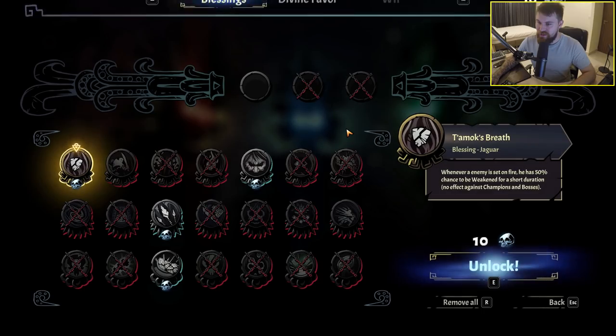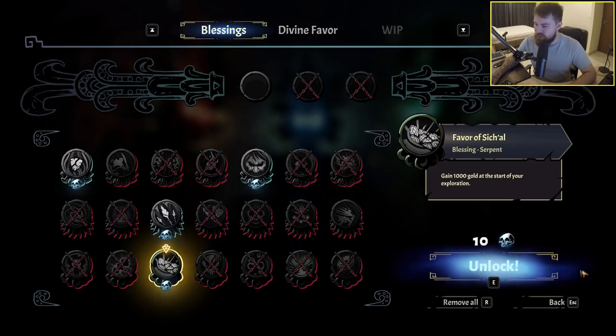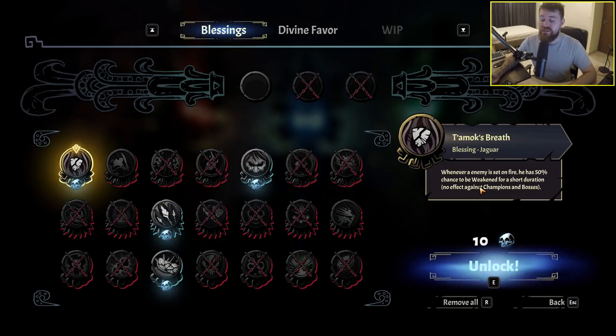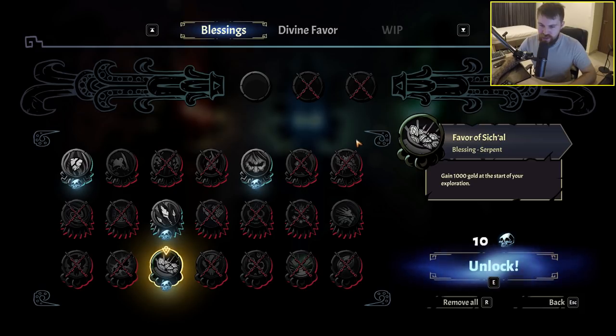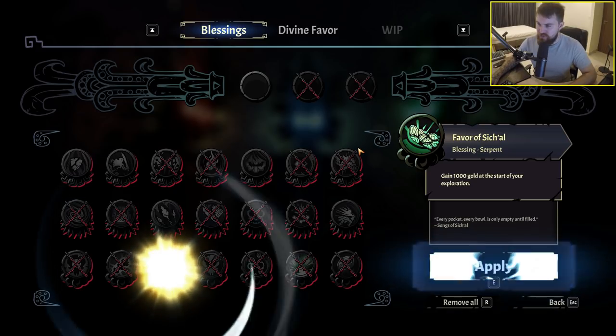And then we die to spikes. So now pressing E - I see, each run you can unlock different blessings for the next run. That's nice. So even if you do fail and don't make it to the end it still feels like you're making progress. I like that a lot. Gain a thousand gold at the start of your exploration - yes, let's get a nice weapon early on.